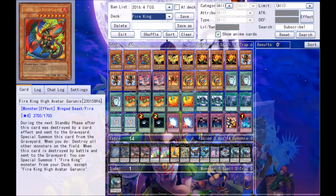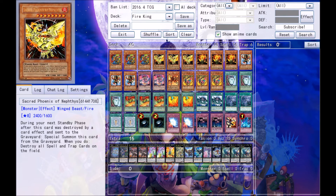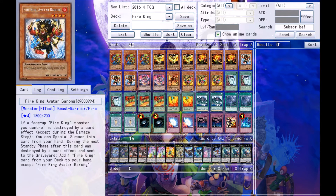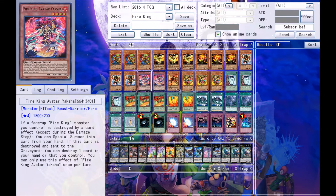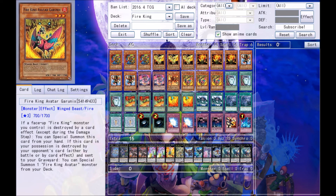I'm just going to get right into it with the main deck, and then after that I'll go into the extra deck. Starting off, I'm playing three Fire King High Avatar Garunix, three Sacred Phoenix of Nephthys, three Goka the Pyre of Malice, three Fire King Avatar Burong, two Fire King Avatar Yaksha, one Flame Veil, Fire Dog, and three Fire King Avatar Garunix. That's it for the monsters.